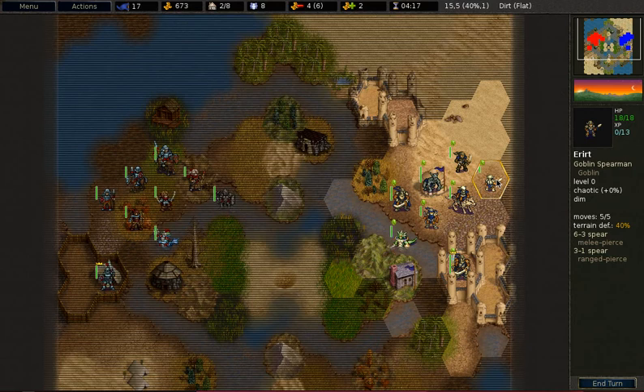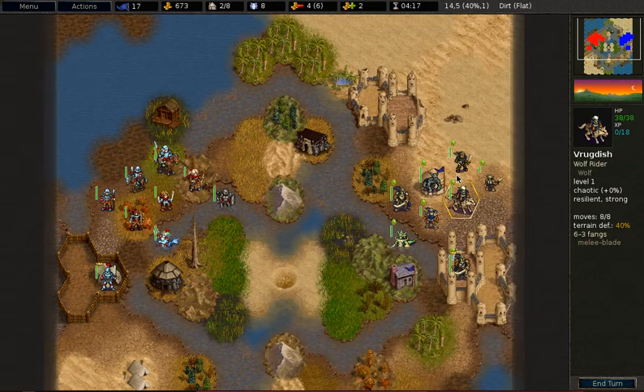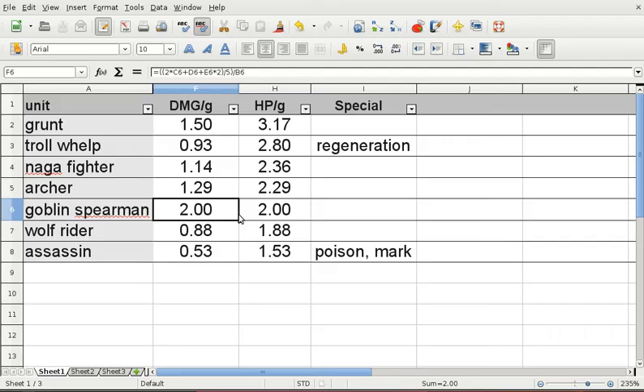However, it cannot be used to create a zone of control, meaning that enemy units can just pass these units without having to stop next to them. If you manage to field a lot of Goblin Spearmen and somehow keep them alive, they can do a lot of damage and you will find this unit to be extremely effective.